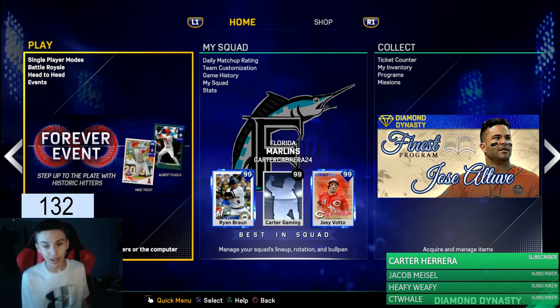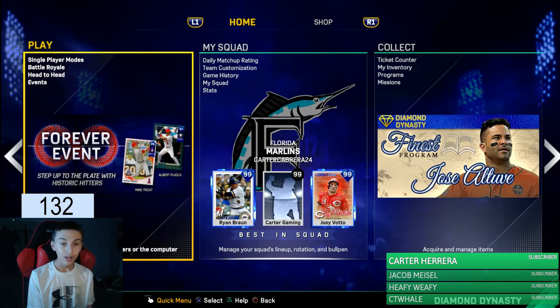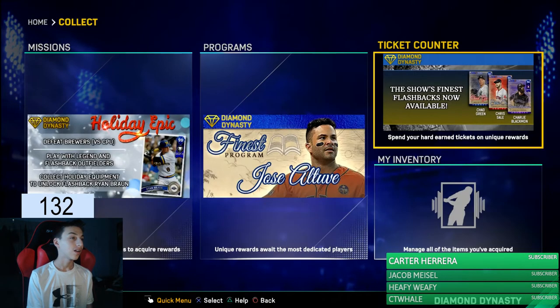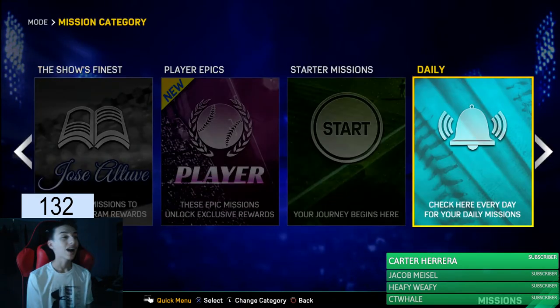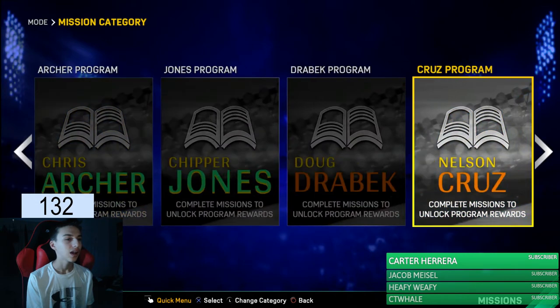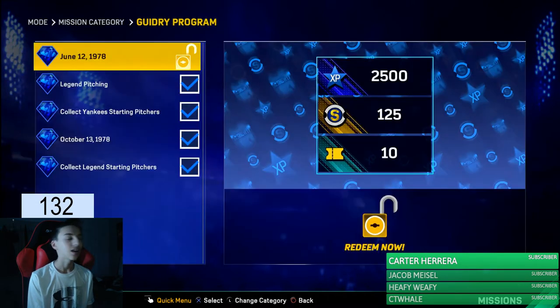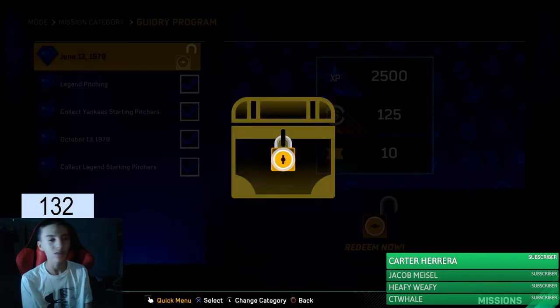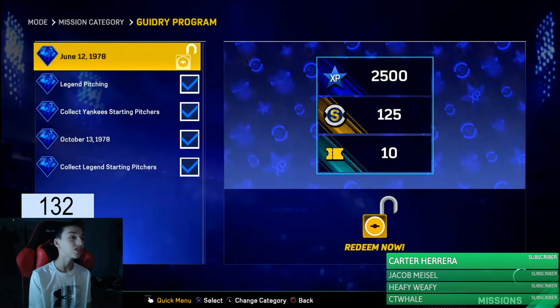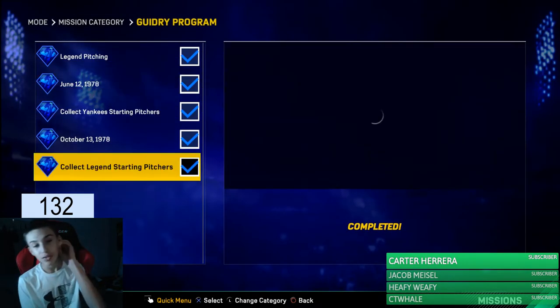I've been grinding the crud out of this game, but today we just got a 99 overall. We just finished the pitching — I had to get like 11 strikeouts, a complete game shutout with Yankee pitchers. Pretty easy, but we just finished it, so I'm gonna go over what you have to do in the program.